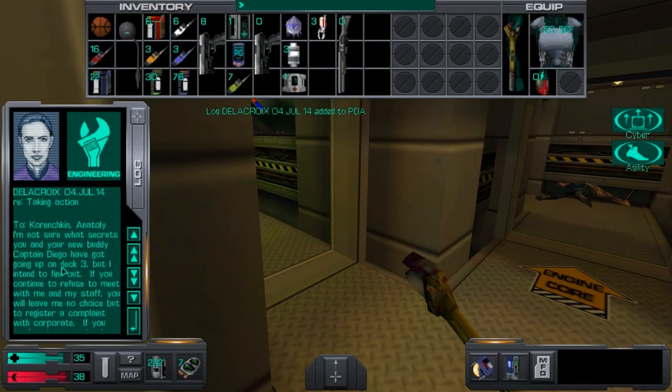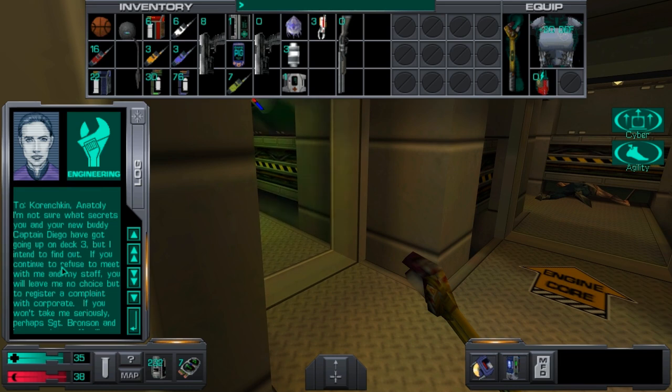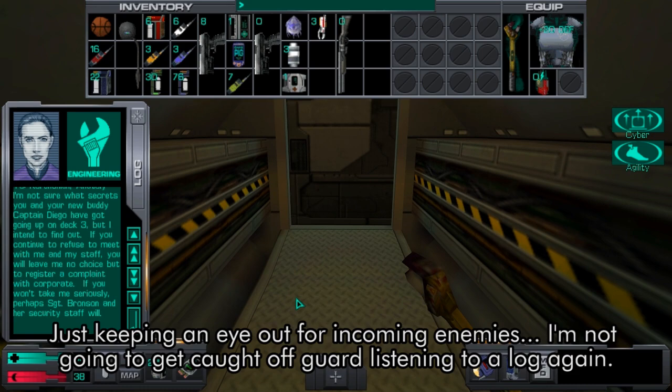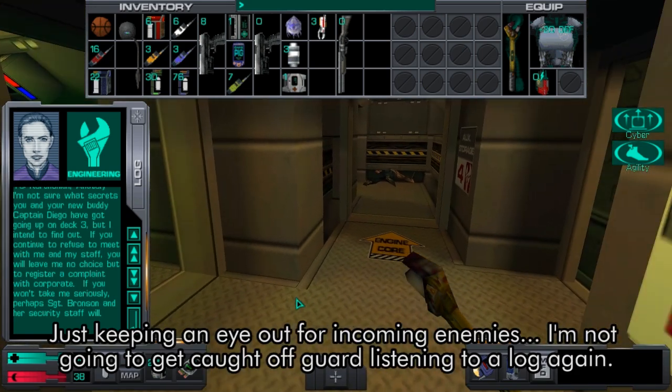I'm not sure what secrets you and your new buddy Captain Diego have got going up on Deck 3, but I intend to find out. If you continue to refuse to meet with me and my staff, you will leave me no choice but to register a complaint with Corporate. If you want to take me seriously, perhaps Sergeant Bronson and her security staff will.